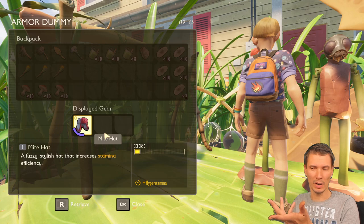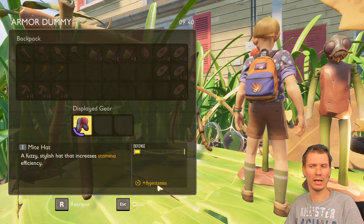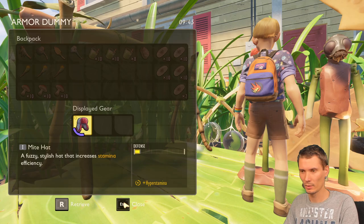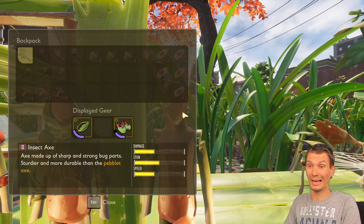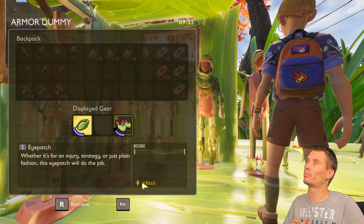There's also a white hat that gives hyper stamina, but there are other armor sets that give hyper stamina with better bonuses and more defense, so the white hat is more of an early option. The third standalone head item is the eye patch, which gives extra damage.